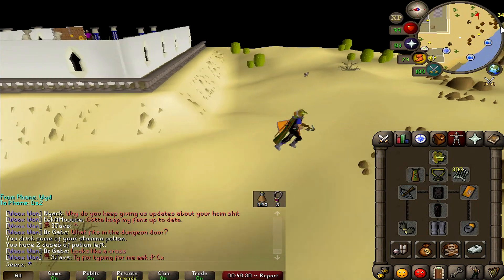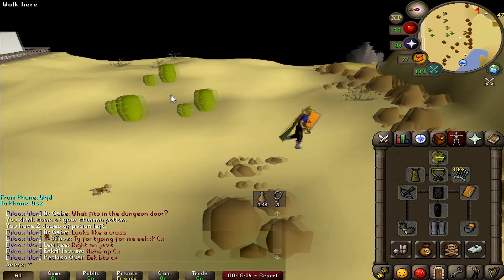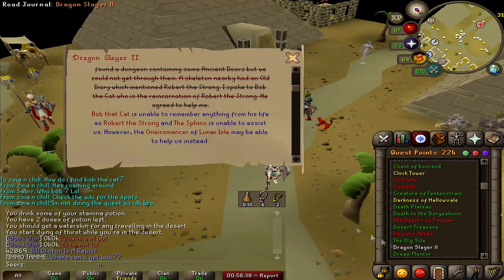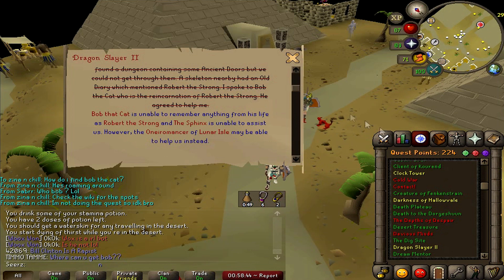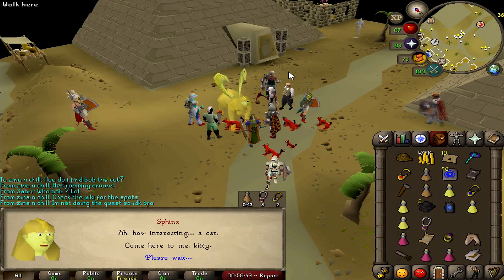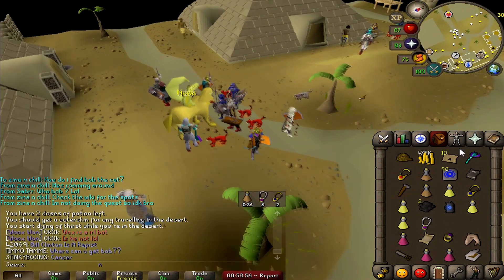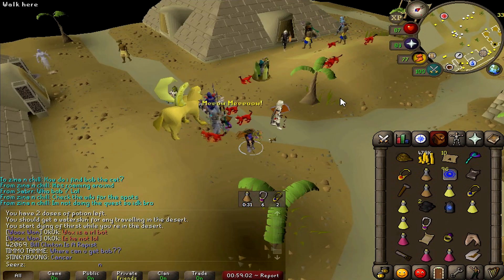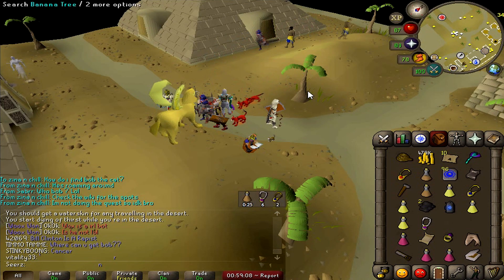One thing I messed up on pretty bad was the cat speak amulet - finding Bob. I had a friend on TeamSpeak telling me to follow the north psych sign, then he said actually follow the white symbol because all of them are gray or tan but there's one white symbol. But it just led me to the end of the map, literally to the black part of RuneScape. I was so confused, like 10 people couldn't understand it, and then I just asked some random person and they said he's in Taverly, so I went there and finished that part.